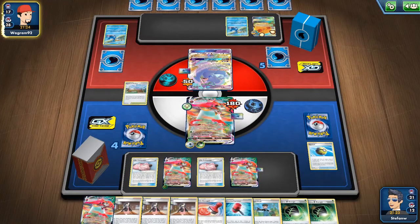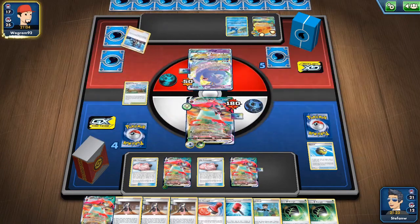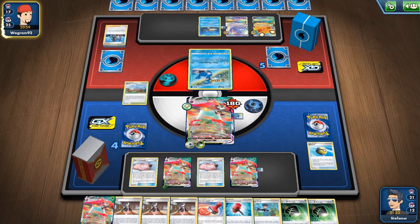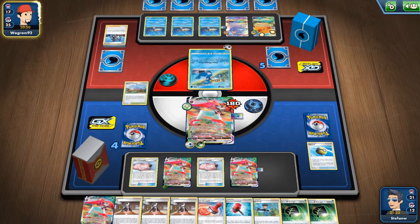He has a second Eternatus out already. However, if we can knock out two Eternatus, we simply win. The Spiritomb already has 40-50 damage, so it's knocked out next turn. We can also go for a knockout on a Crobat or another Eternatus later on — it depends on what they bench.